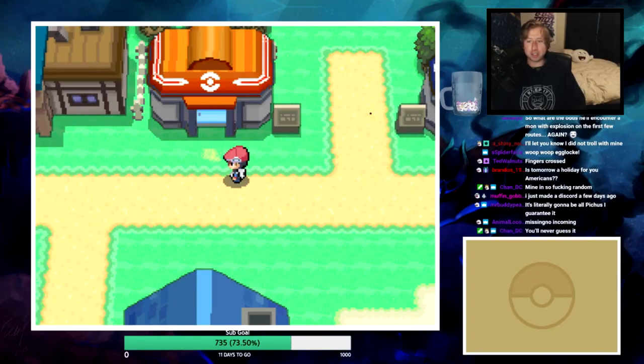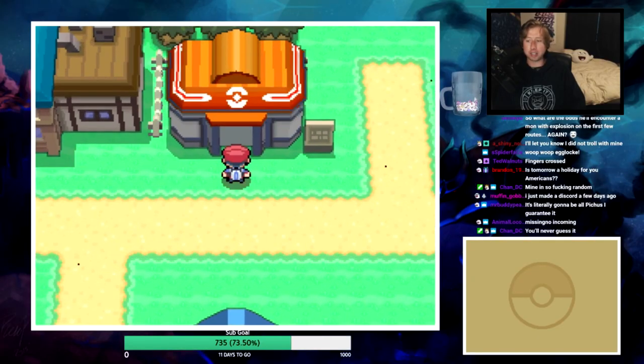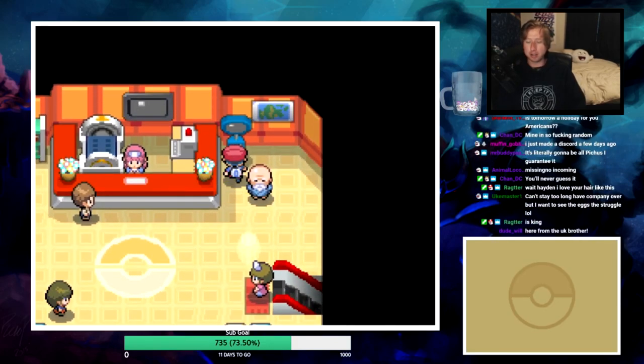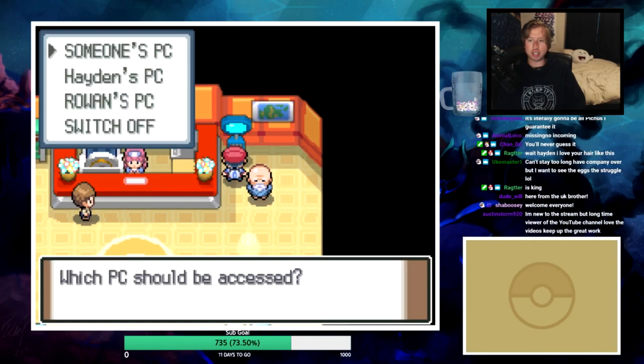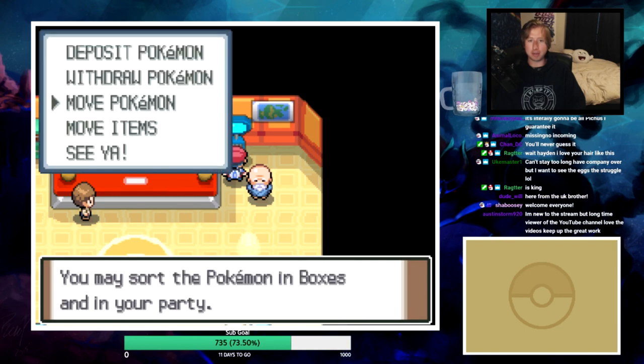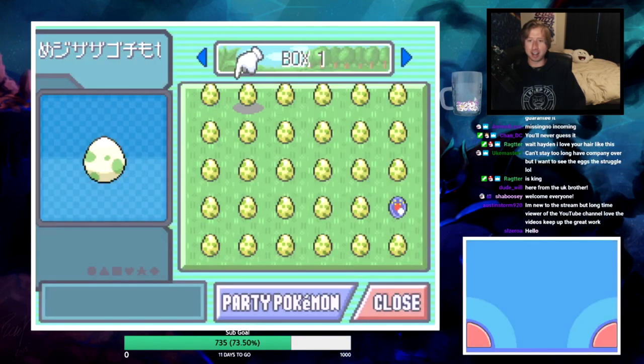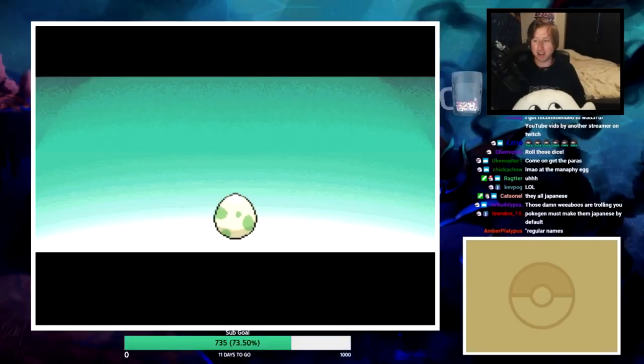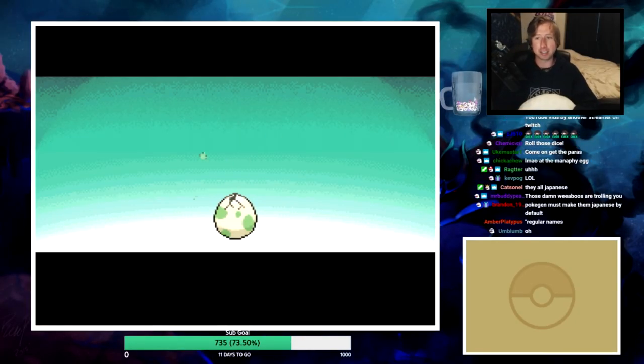First things first, rather than doing an encounter, we're gonna go grab an egg to replace our Turtwig - I chose Turtwig as a starter but obviously it's not gonna be here for long. Somebody sent a Manaphy egg so we know what's in that one. Come on, give us some luck on this first egg. We need something good as a starter - we have four chances so odds are somebody sent me something good.